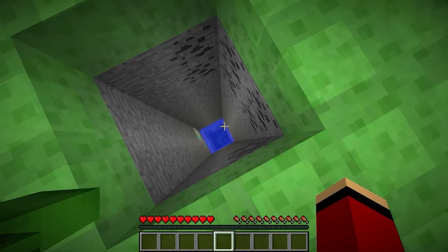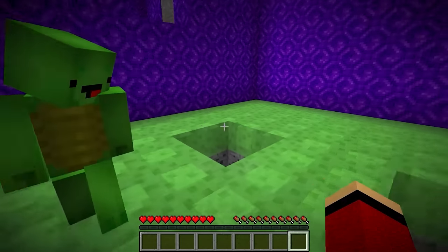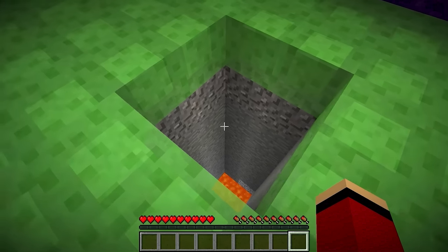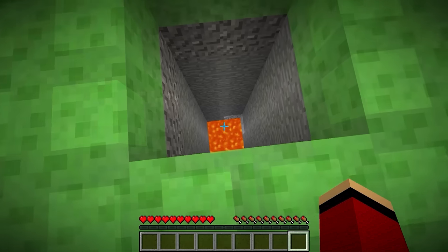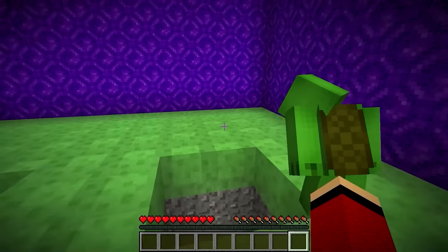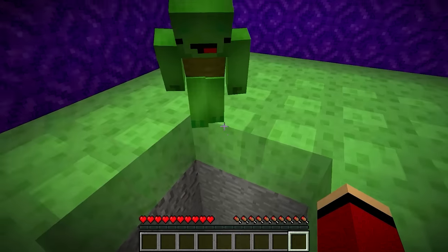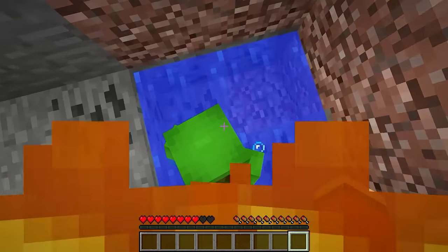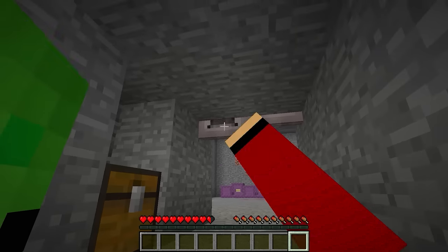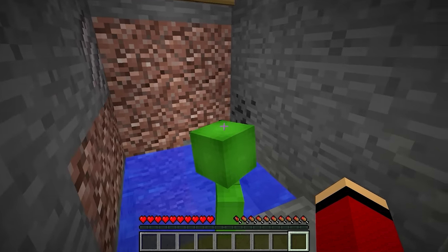Lava's too hot. On second thought, maybe the lava's safer. No way, that's crazy JJ! I'll let you decide. Easy — I pick the water. Water it is, I trust you. Three, two, one, go! We fell right out of the map. It must be the lava then. I'm still not 100% sure, but let's just be brave and go for it. I'm falling too fast! Whoa! There's water beneath the lava. I didn't even lose any health.